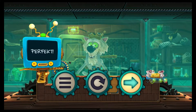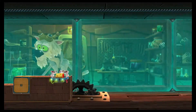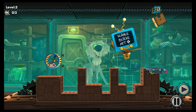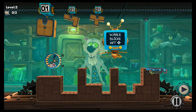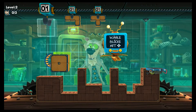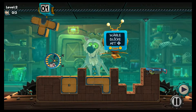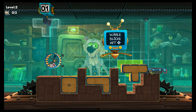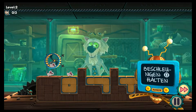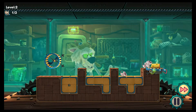Ihr müsst durch so einen Parcours mit drei Mäusen durch. Mindestens eine muss am Ende immer ankommen. Wer so perfektionistisch ist wie ich, der versucht natürlich alle drei Mäuse ins Ziel zu bringen. Wir können zunächst die Blöcke auswählen und müssen noch nicht die Mäuse freilassen. Wir haben also in der Regel genug Zeit, um uns die Szenerie anzugucken und dann eine Strategie zurechtzulegen.